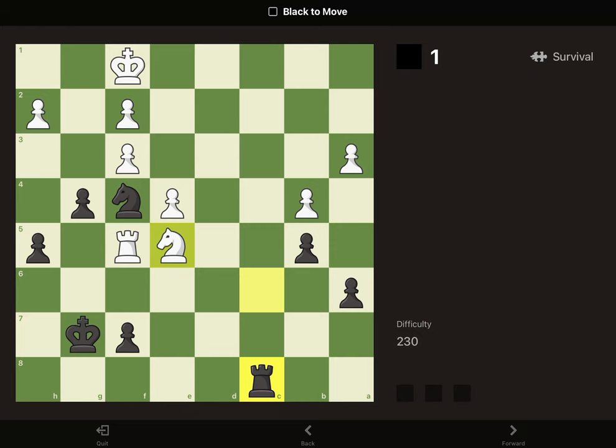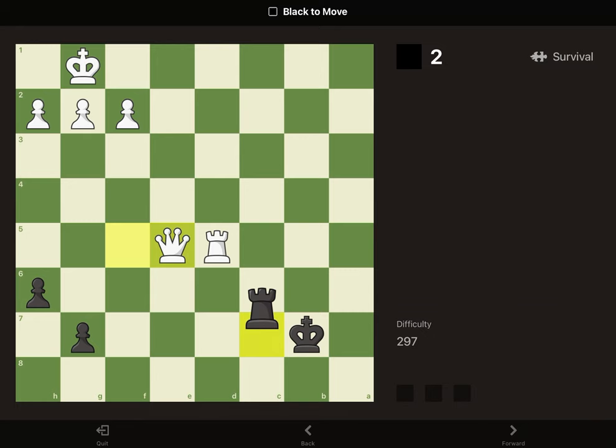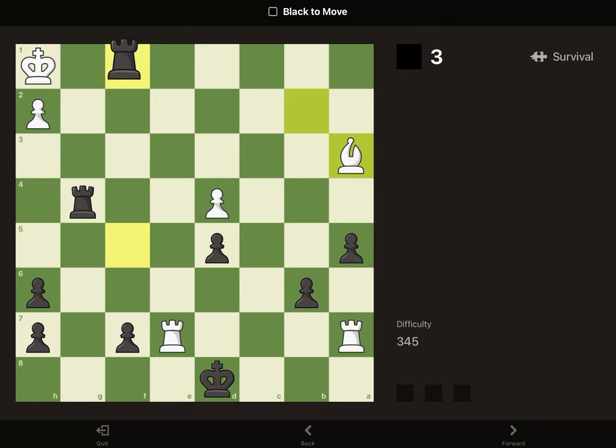Here, our knight covers D2, so rook to the back rank is checkmate. Just always look for checks in these early puzzles. Rook to the back rank is checkmate again. Rook to the back rank — mate.